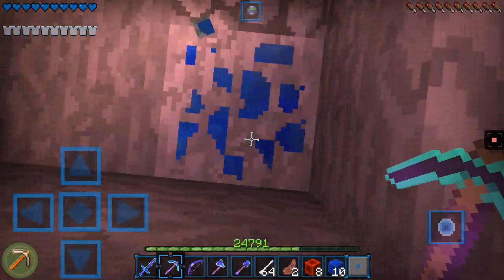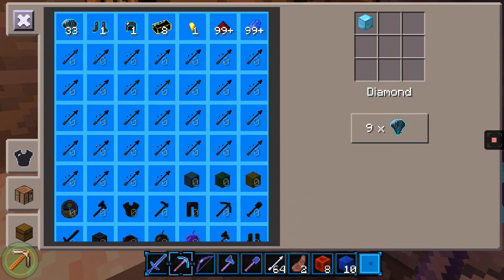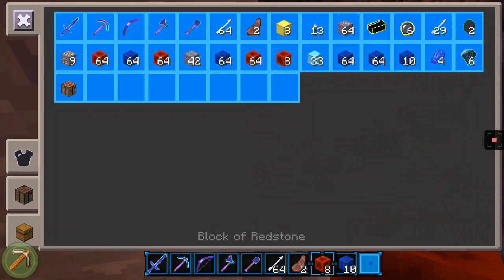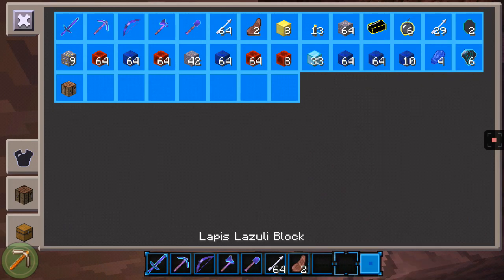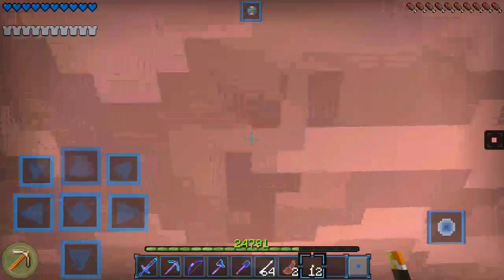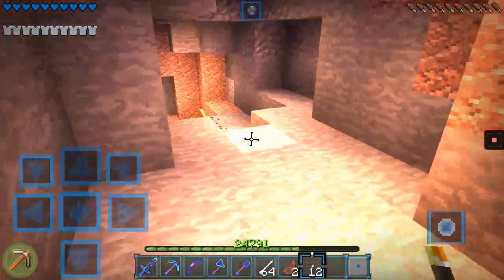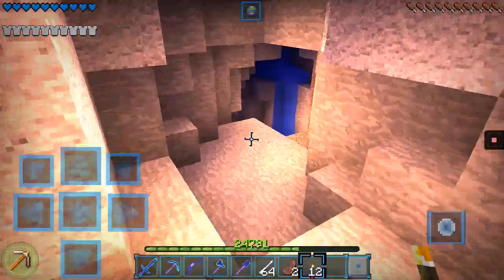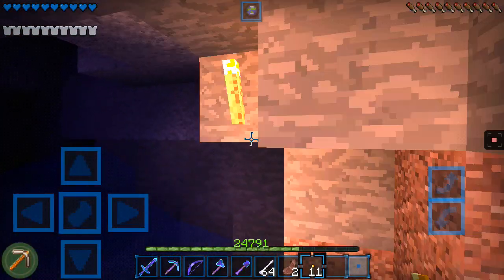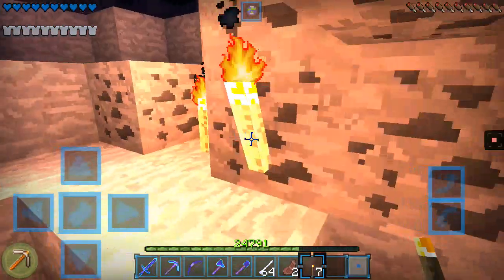I'm probably gonna have to compact this one as well. This is beginning to be a really good run. We've got a lot of lapis and a lot of diamonds. Emeralds spawn in extreme hills, so we need to find an extreme hills biome.